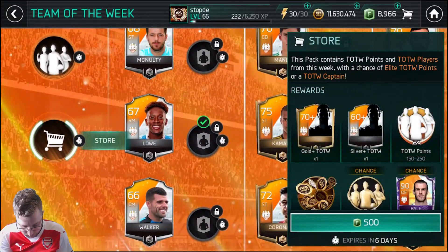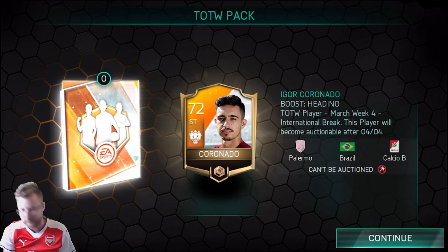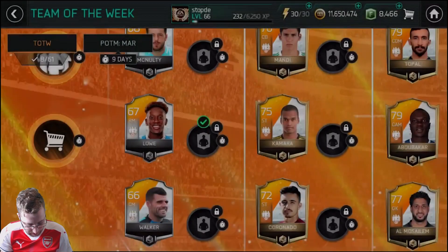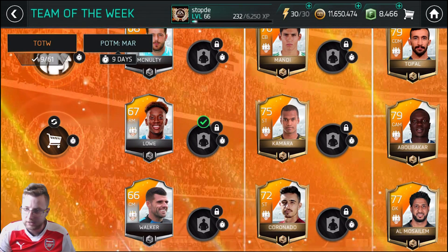Let's do one more pack here. We finished off this week but we might as well try one more. And it's not going to work. I think we're giving up on that one, so we'll put together the Welsh squad and come back and do some gameplay with not team of the week Bale.